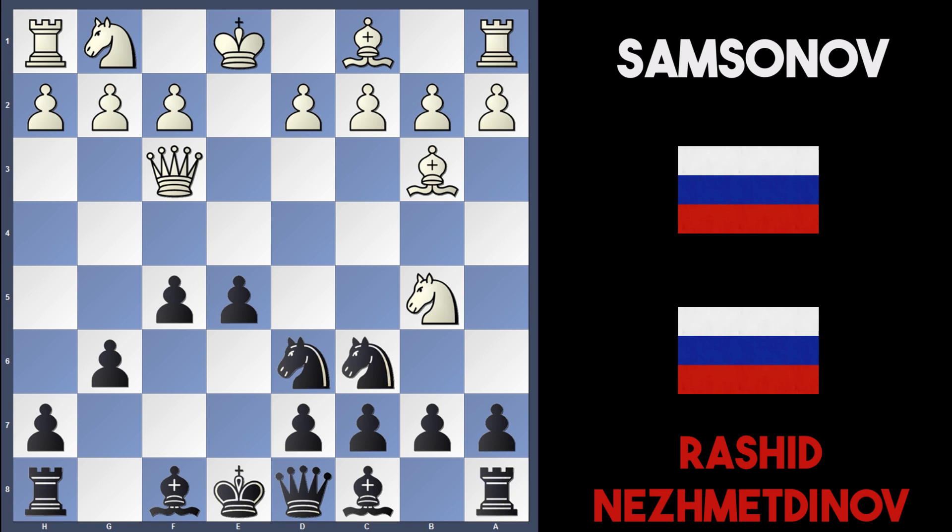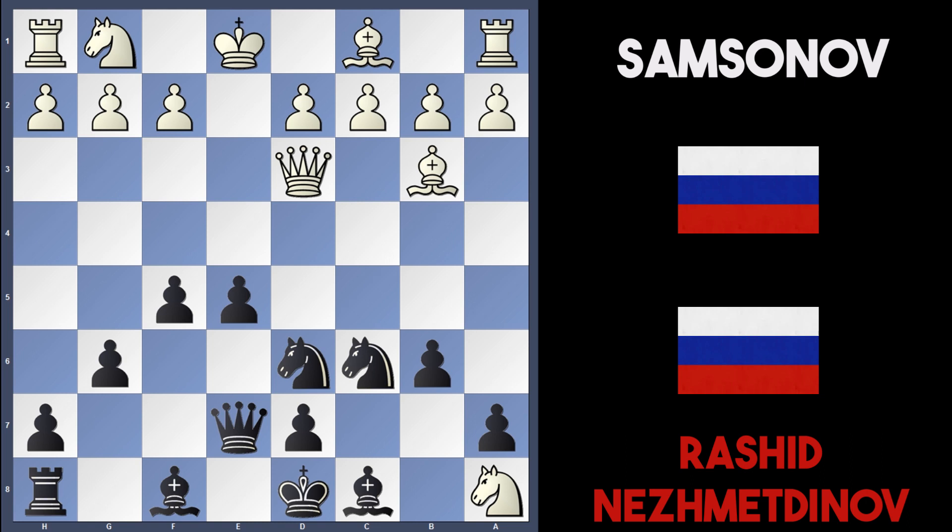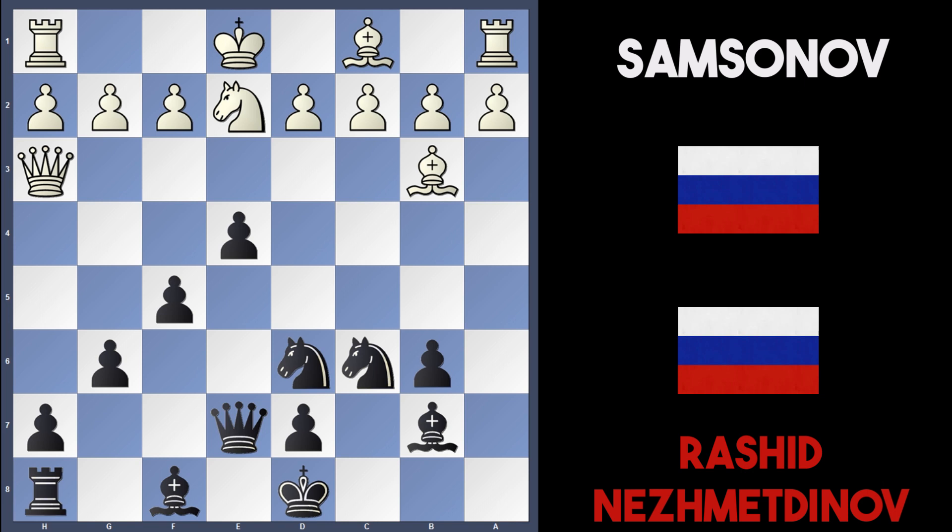Typical moves now are g6, queen f3 to maintain the attack on f7, black plays f5, and queen to d5 — the threat of knight takes d6 is still there. After queen e7, white plays knight takes c7, forking the king and rook. After king d8, there's knight takes a8, b6, and white should play queen to d3. Black plays bishop to b7, white takes with knight takes b6, a-takes b6, knight to e2, and perhaps e4 and queen h3. It's a double-edged position — black has a really good attack but it depends on whether white can hold on.